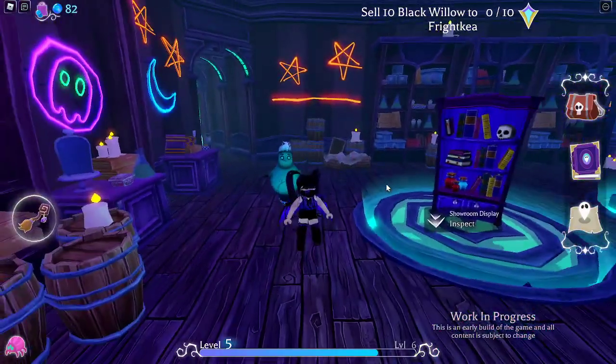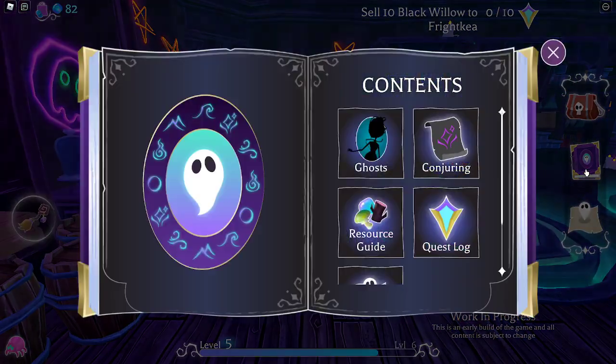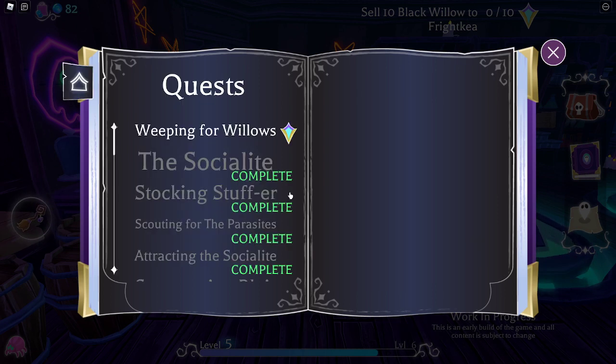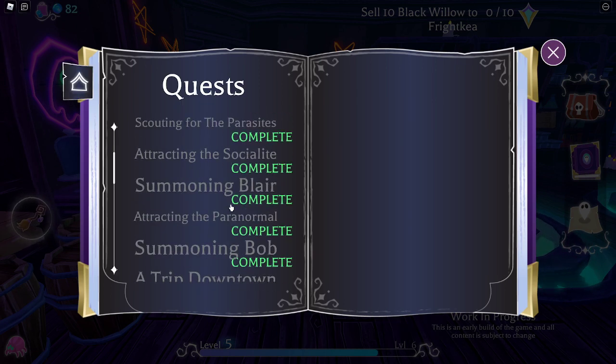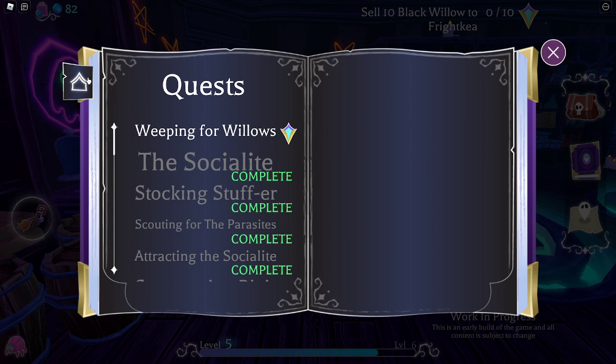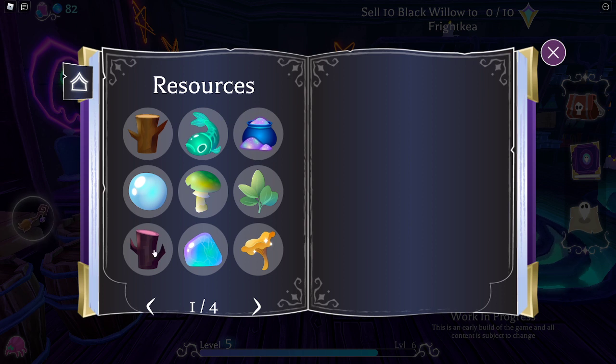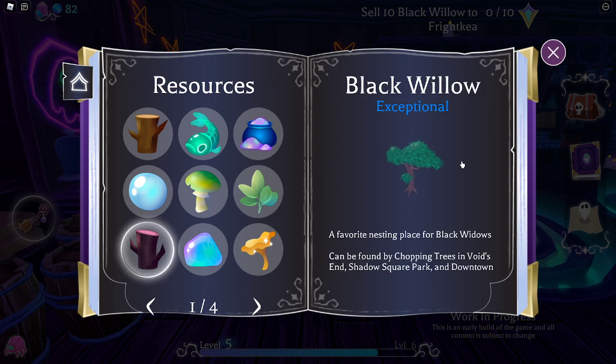One thing I want to show you is they changed the way this looks in your book — it is so nice. You have the quest log, you have the map, and the resource guide. So I have to get Black Willow. It tells me exactly where Black Willow is — it's in Void's End, Shadow Square Park, and downtown. So I know where to look for it. And that is awesome because I would be going crazy otherwise.